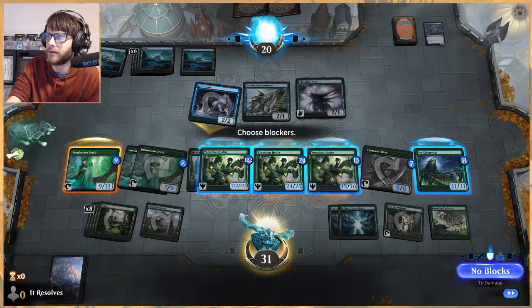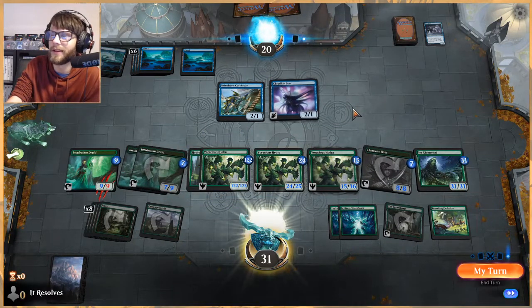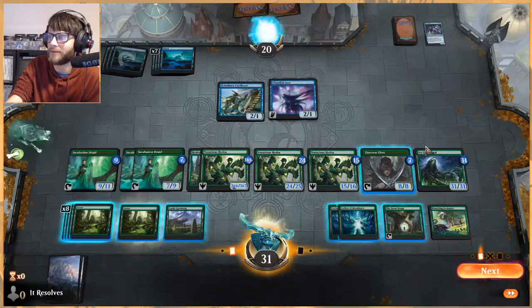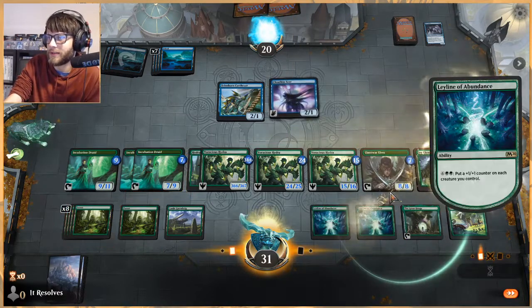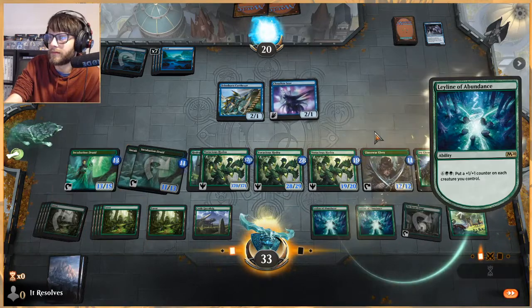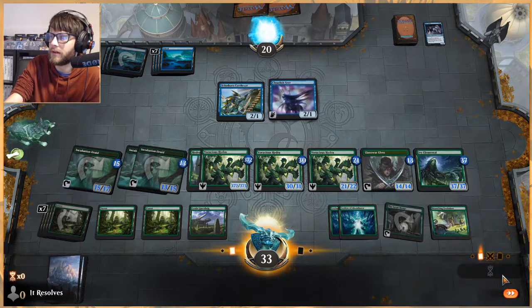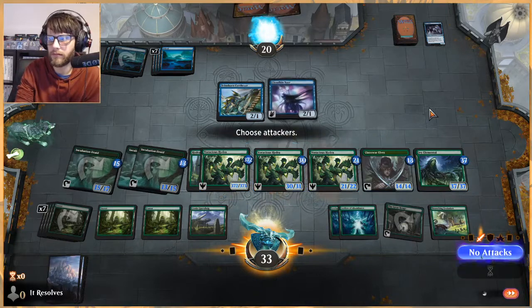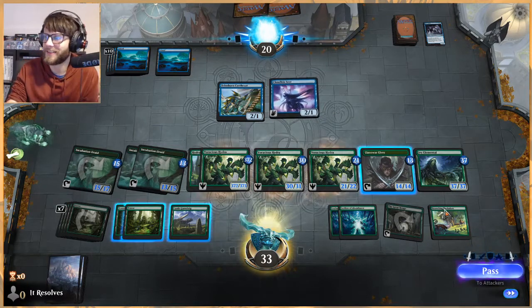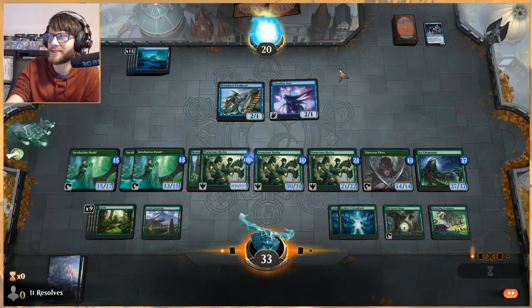Now we are in a really good place where we start to take over pretty quick. Branching Evolution is what I kept calling 'abundant growth' - totally not even close. Now we're doubling the double which is pretty awesome. I was kind of hoping if they had an Unsummon they would just use it there - you try and trick the computer sometimes, it sometimes works and sometimes doesn't. This is so funny to me - I love decks like this. I'd love to get another Hydra's Growth going, because they're just gonna Unsummon, we know that.